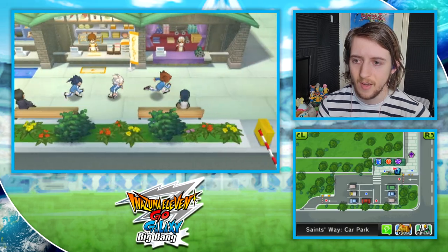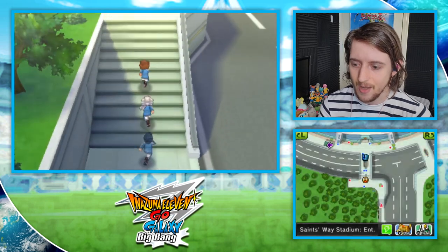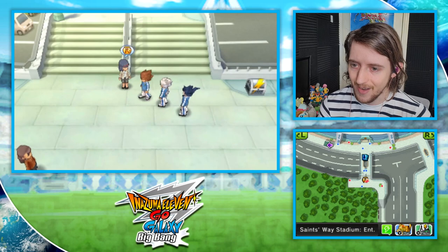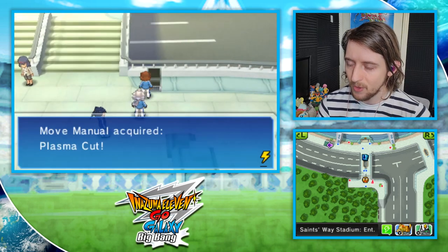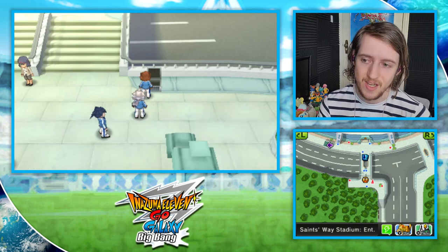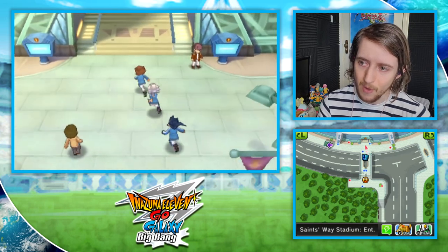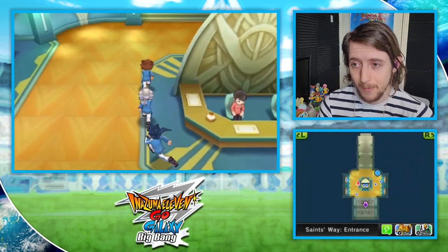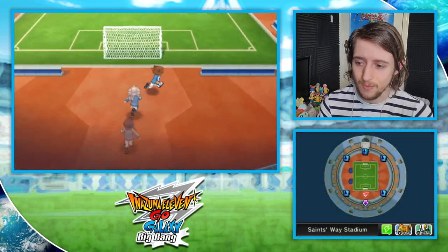We have a singular silver treasure chest to go and get at the Saints Way Stadium, right next to Celia Hills' competition route. You can get a move manual for Plasma Cut — this is the dribble that Sol Daystar uses. If you're playing Supernova, you probably already have someone with this move, but if you're playing Big Bang like I am, this might be one of the only times you see that move, and it is really good.